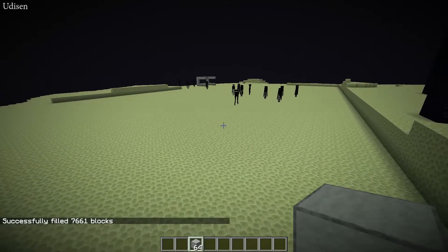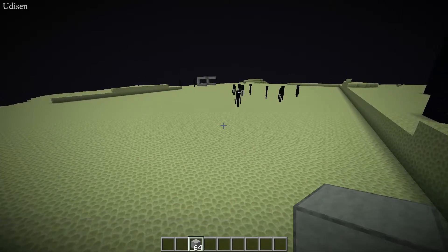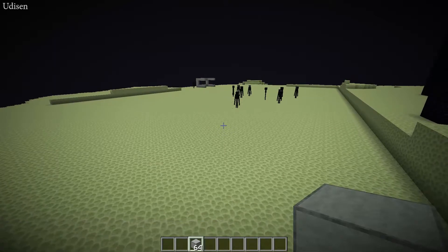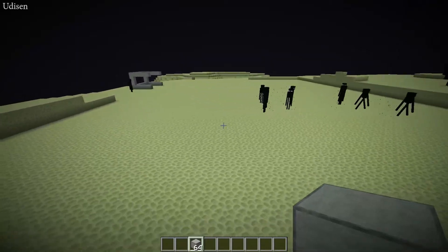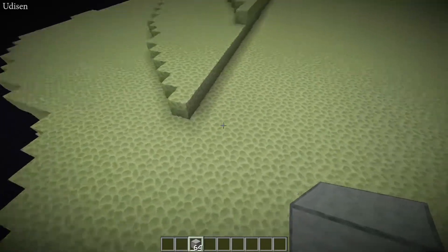Pay attention — the maximum size of your parallelepiped is 32,000 blocks. It is a small amount — it is all around 100 blocks in one direction and 300 in another direction. It is a small room, but it is a huge place to build something.